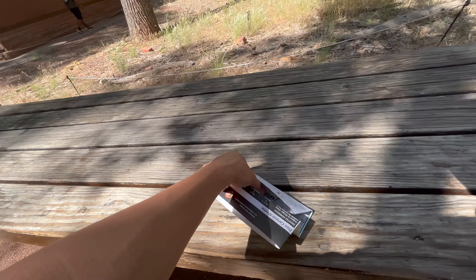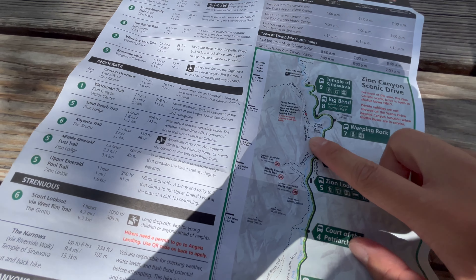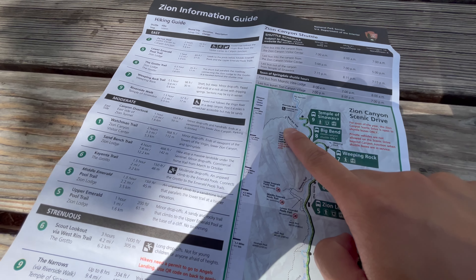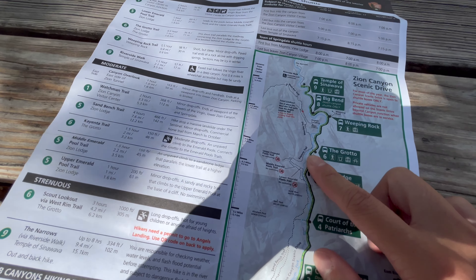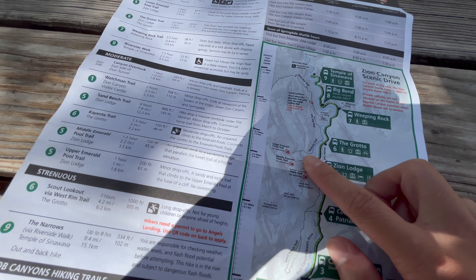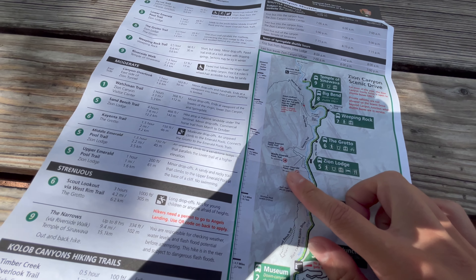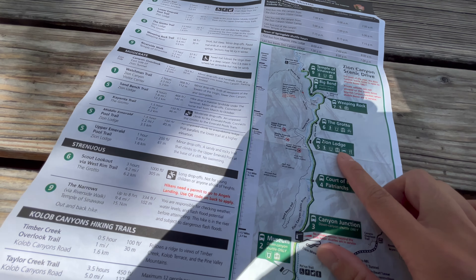Alright, so a few days ago we headed up West Rim Trail here and did the whole close to Angel's Landing — we basically went up the entire West Rim Trail. Whereas today we're going down from stop six, the Grotto, down to the Cayenta Trail, and then doing the Pools Trail — upper, middle, and lower — and then looping it back here and heading to lunch.